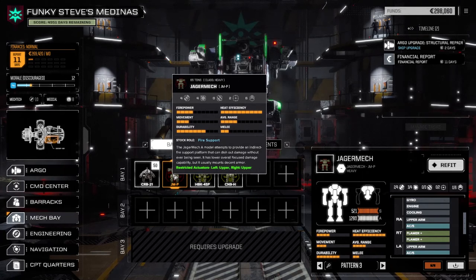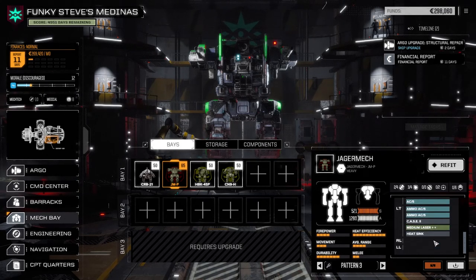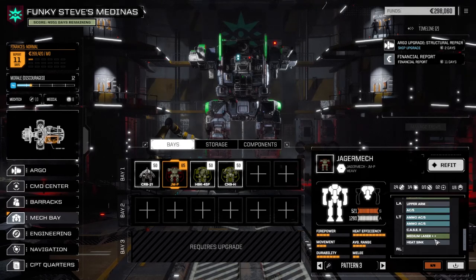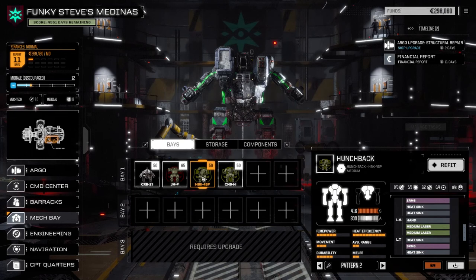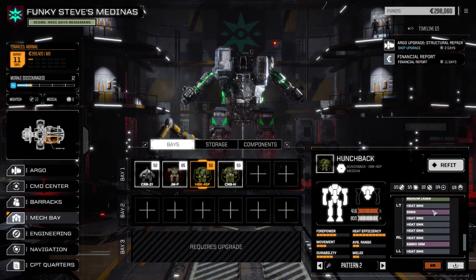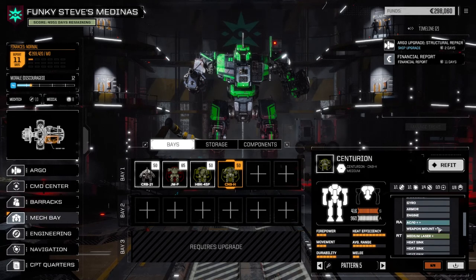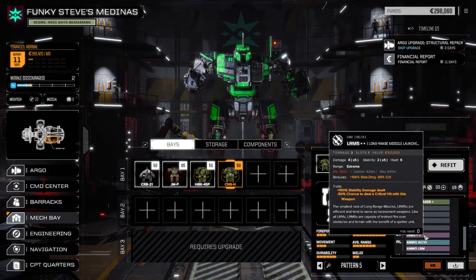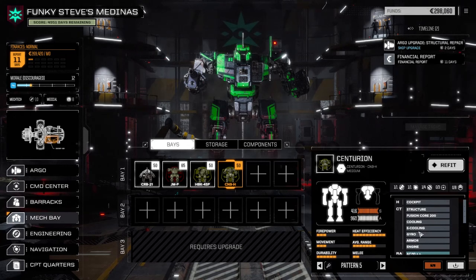The Jaeger has the minus-one accuracy Gauss rifles, exactly the same as our old one. I bought a couple of AC5s from the store to get it roughly the same - we've only got a medium laser double-plus and a couple flamers, so it's actually a bit worse. The Hunchback is a 50-ton SRM variant with two SRM6s and a bunch of medium lasers. Then we have a Centurion with an AC20 double-plus, medium laser plus, and an LRM5 double-plus. That's all we've got.